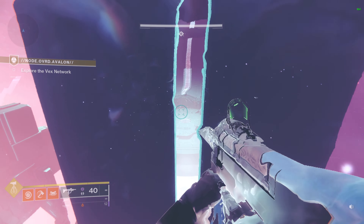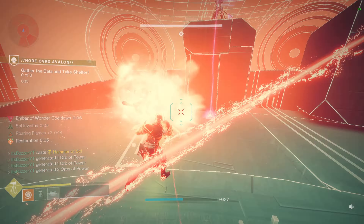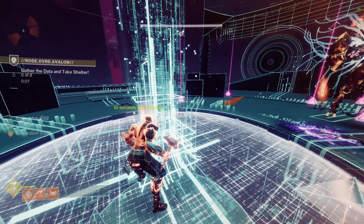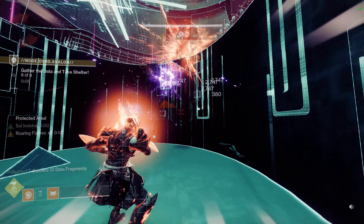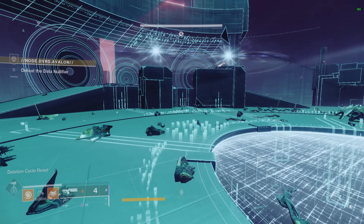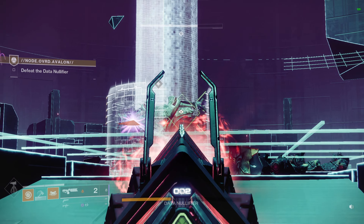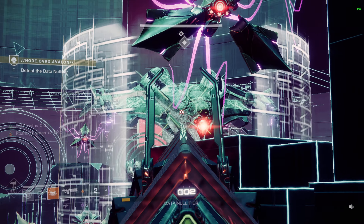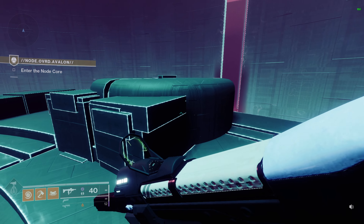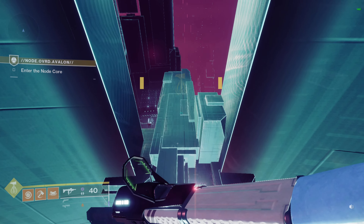Place the banner here, and basically if you've ever played Gambit, this works the same way. Clear all the ads, pick up and gather all the data, and put them into that white thing. They're like motes from Gambit — you pick them up, clear all the ads, kill them, pick them up, put them in, and you'll get a damage phase. Then you just repeat it until you kill the boss. Once you're done with that, make your way over to the node core.